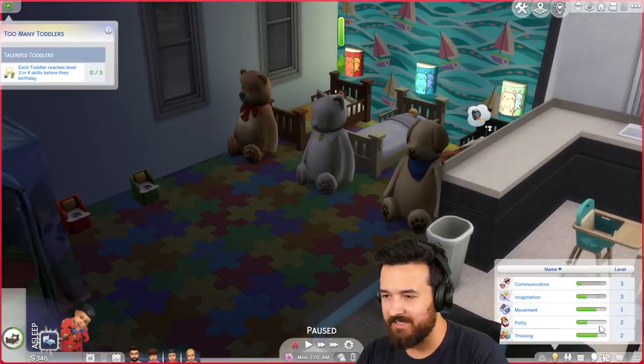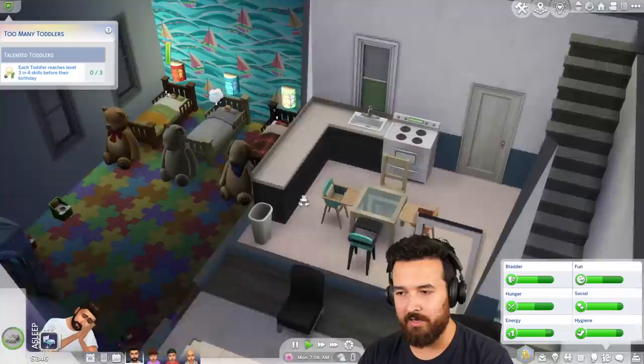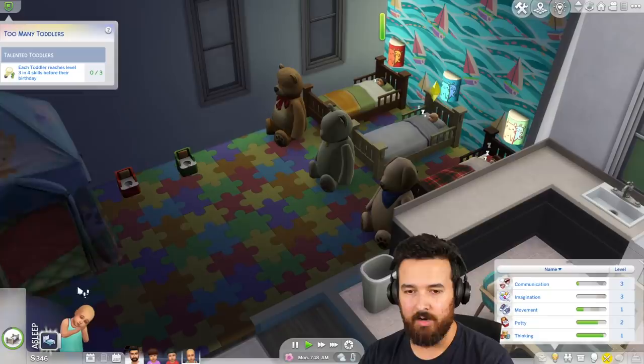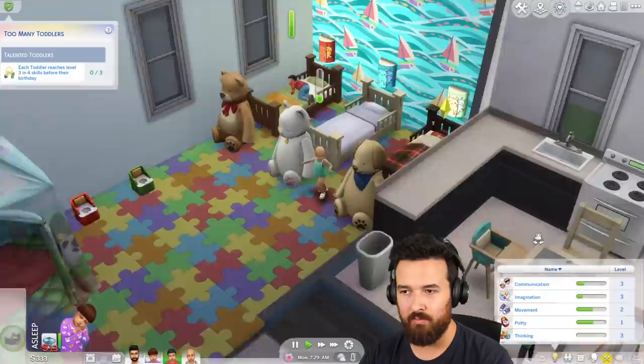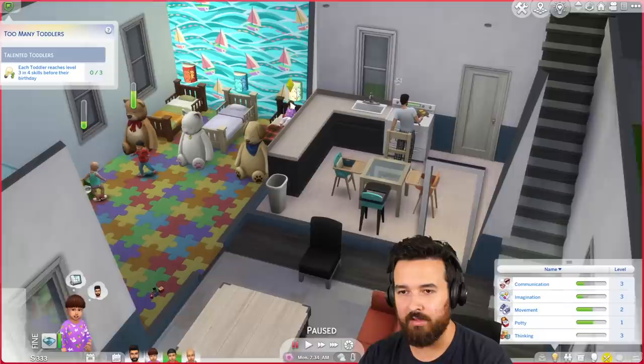For Bussin, who has a bandana on, we need to do a little bit more thinking and a little bit more potty too. But for Bowl, if we keep working on the movement and do another play session, I think you're done — maybe another couple of play sessions. The kids are getting hungry. Can I get you to serve breakfast — eggs and toast — and then we'll just feed them that.